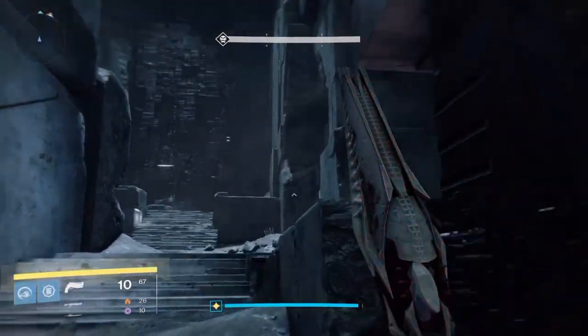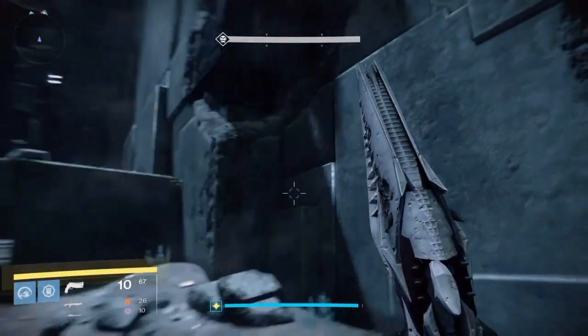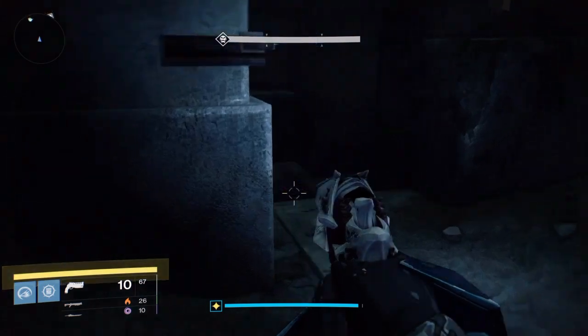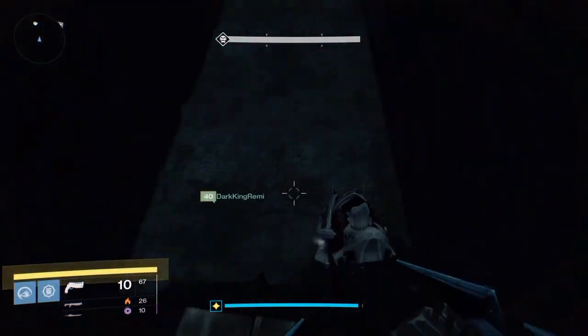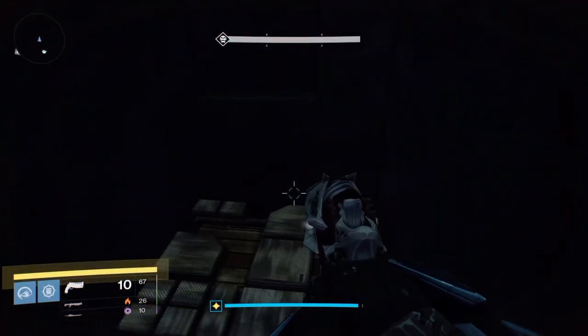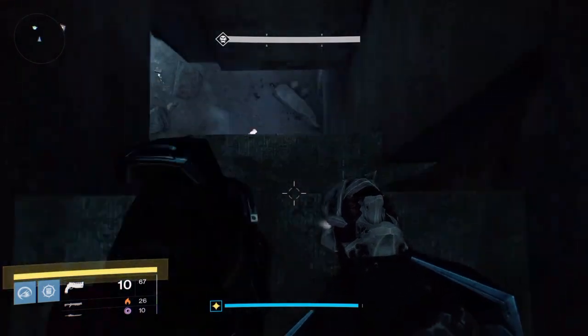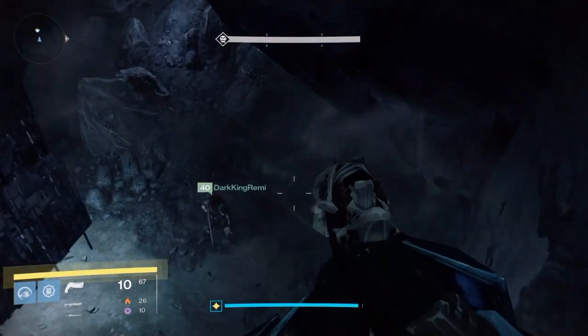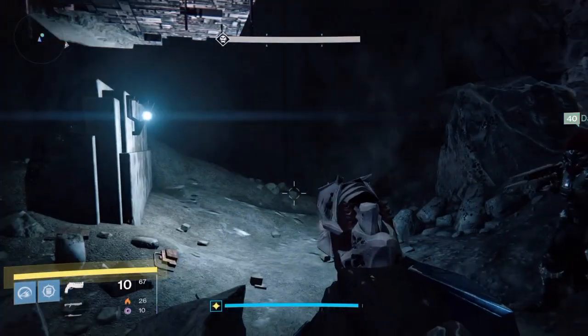Now you can see I'm in the Templar area where you fight all the enemies in the Paradox mission. You can jump up here, which is where the spirit bloom chest would be. Now you're going to crouch down and drop down right over here, then slowly work your way forward through this area.